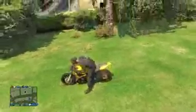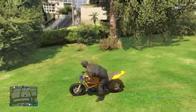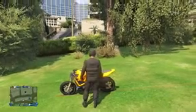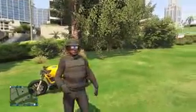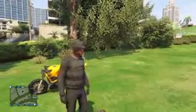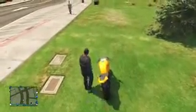From there, get on your bike. You're going to see an animation where your character puts his helmet on his head. Once you see that, get off your bike, walk away, then proceed to get back on your bike. As you're getting on your bike, your character is going to take his helmet off his head and hold it in his hand.